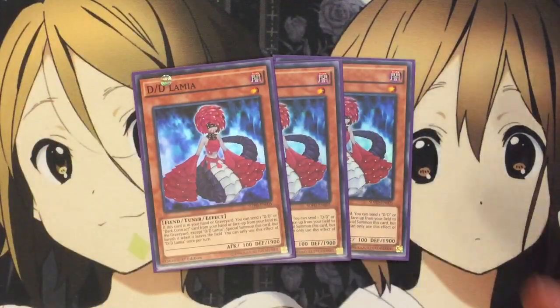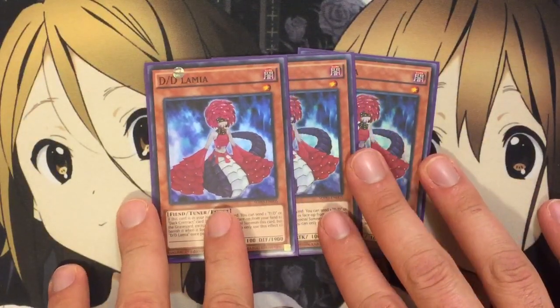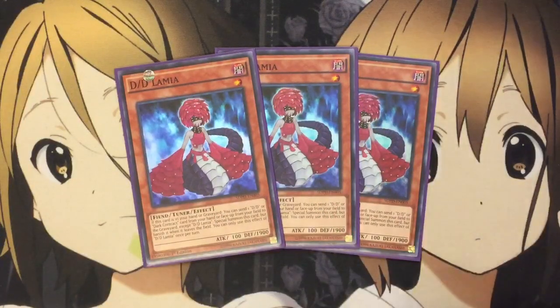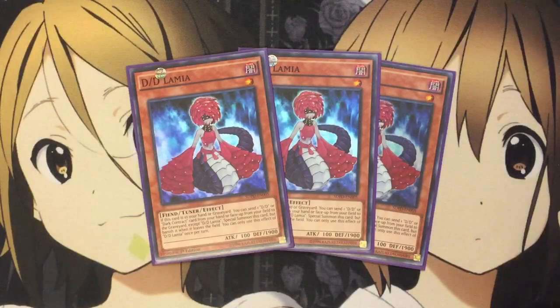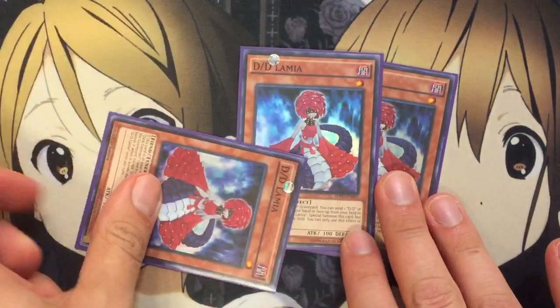I also run three DD Lamia. We finally got tuners for the DD deck, and Lamia is incredibly good. If this card is in your hand or graveyard, you can send one DD or Dark Contract from your hand or face-up from the field to the graveyard — except Lamia — to special summon this card, but banish it when it leaves the field, once per turn. The fact that you can bounce a contract means you won't take the 1000 burn next turn, while in turn getting a level one tuner to the field for your synchro summons.